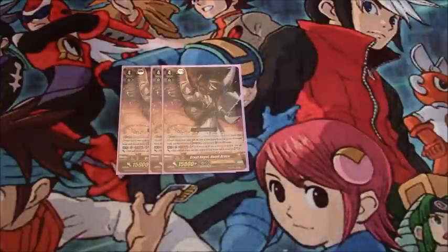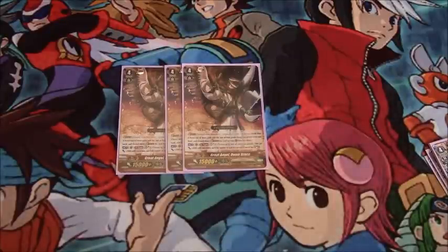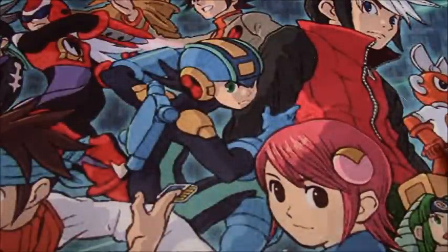Most of the time you'll be opening on Doombrace, as he has an amazing skill: soul blast 3, give 2 rear guards +5,000, then soul charge 3 if you have 2 or less cards in soul afterwards. If you ride grade 1 into grade 2 into grade 3, you'll be at 2 or less cards in soul after Fenrir's soul charge and your soul blast 3, which just helps keep a decent amount of cards in soul. The plus 5,000 to 2 rear guards gives you either a 21k column or a 26k column, and with Hesperus those rear guards will likely also have the ability to retire on hit. Doombrace is a great stride at any point in the game.